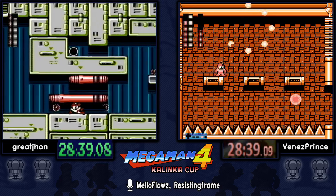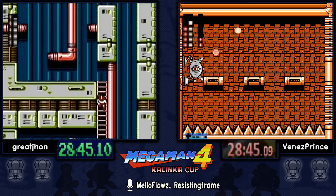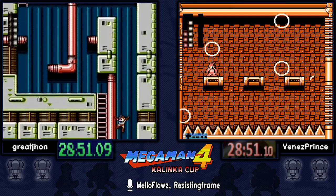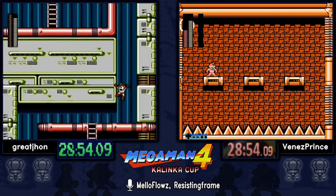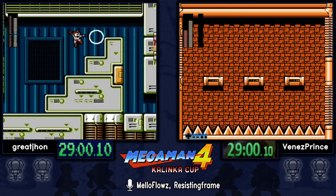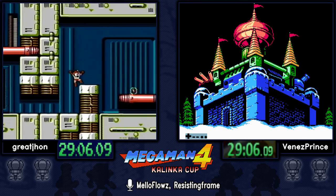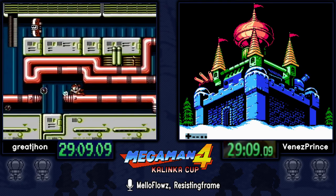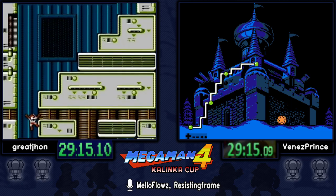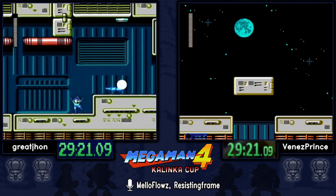Venez is going for the faster fight — he hits the first cockroach with the last shot and it also hits the second cockroach as it enters the room. He accidentally hit it with an uncharged shot, using a little bit of extra ammo, but still a much better fight than Great John. Great John is going for the E-tank — it's relatively easy to get and you probably don't lose much time, but it's good to have extra safety for refights and possibly the final five-boss fight.